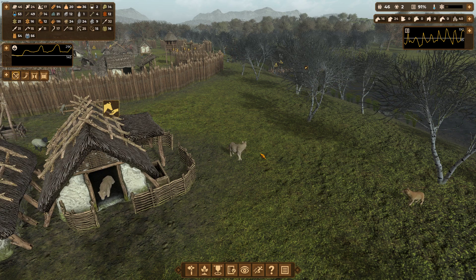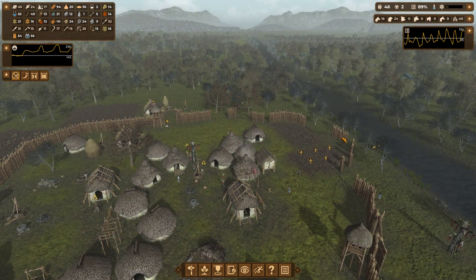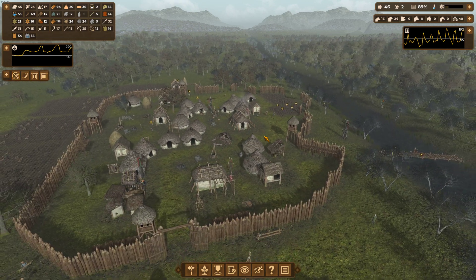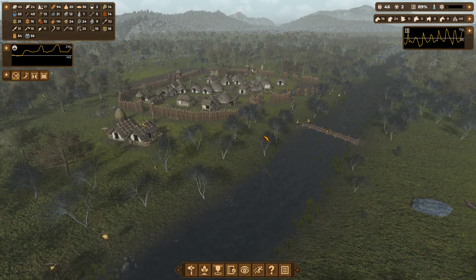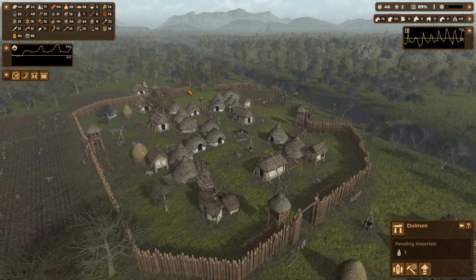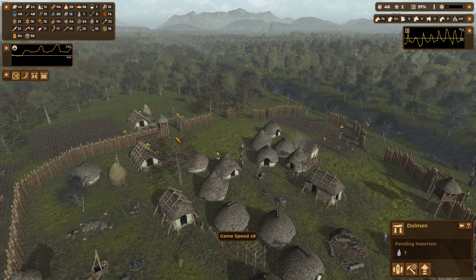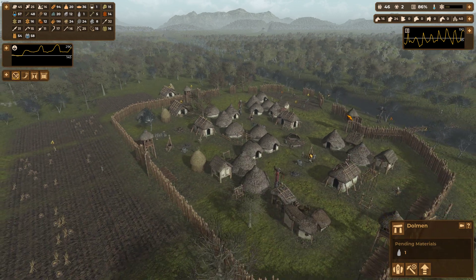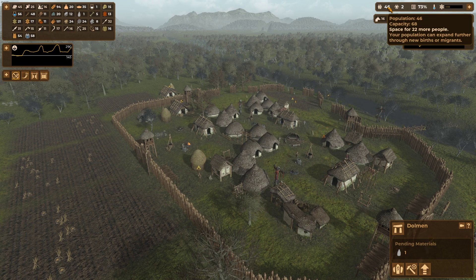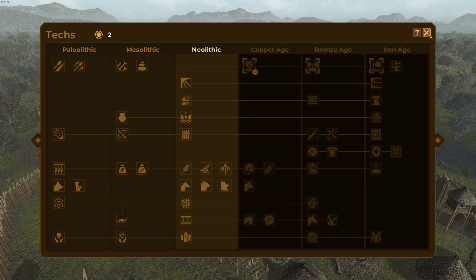Hello boys and girls, welcome to part 11 of this series. Last time we were finishing off this wall, and my last title said we finished the wall, but that's not true. We're waiting for the dolmen to be finished and the rest of the wall before doing anything else. We have 24 sheep and 16 goats, which is fine. We need to save up knowledge points for the copper smelting to advance to the copper age.